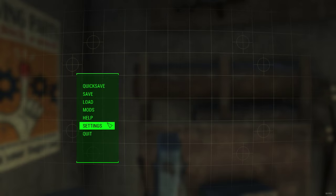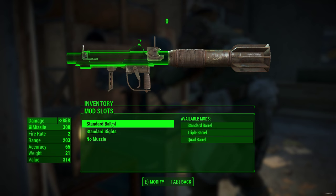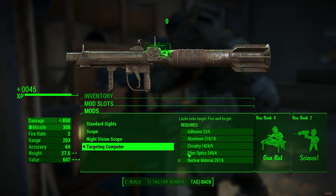Now we'll just make another quick save and rename the missile launcher to 0. Then you'll have to equip the targeting computer to the missile launcher — you need those perks — and then unequip it.